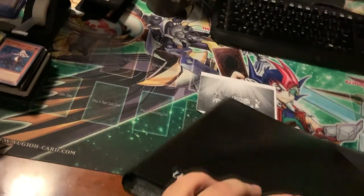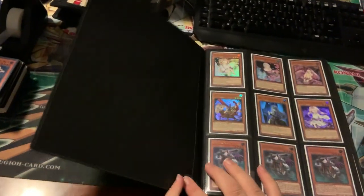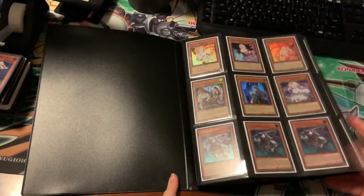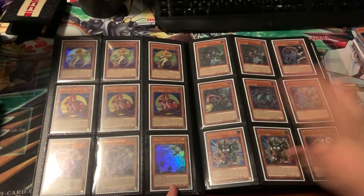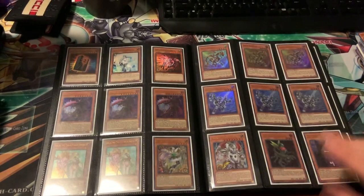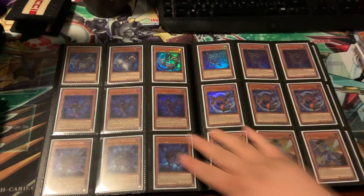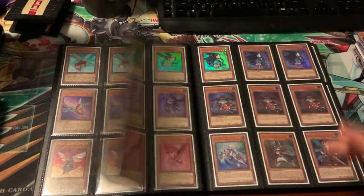Moving on to the next binder — main deck monsters. Got some Artifact Moralltach stuff, some Artifact Sites, some Dino Wrestlers, some Dangers. Got some Vision Heroes, some Elemental Heroes. Got some Gadgets, some Shadow stuff, some Dragons, some Battle Wops stuff — you know that deck is so good, just kidding.